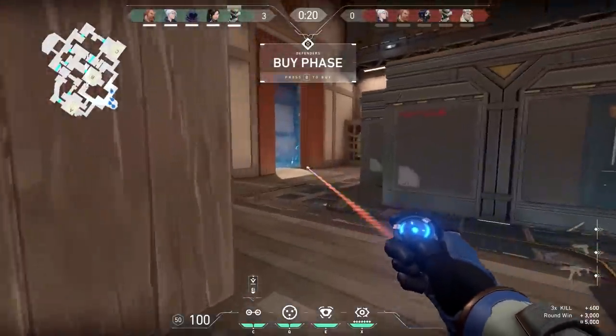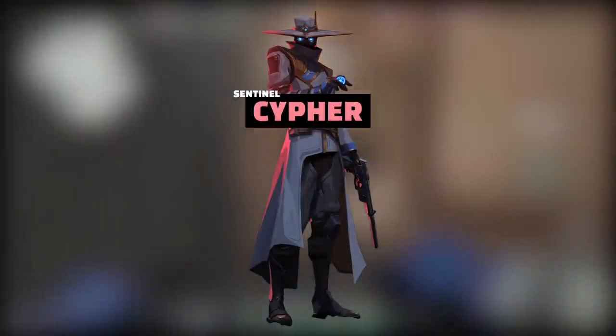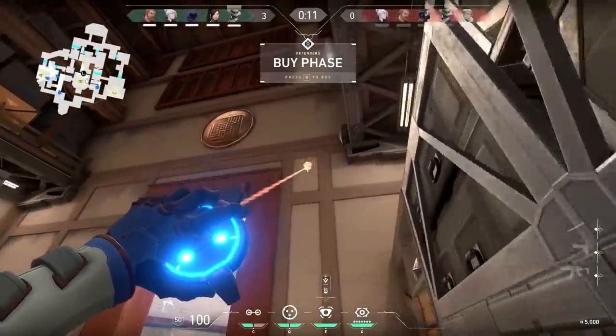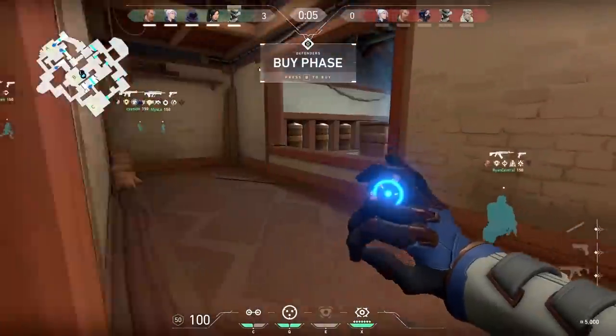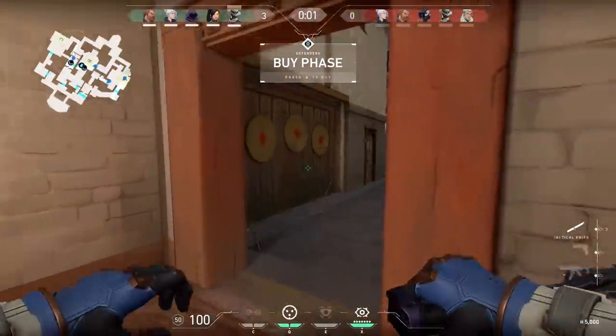Next up is Cypher. Cypher is a Sentinel hero — the most defensive agent in the entire game. He's got a whole host of little traps and technological tricks. If you like Rainbow Six Siege, you'll probably like Cypher because he has remote cameras, tripwires, and all kinds of stuff to absolutely mess up your day.